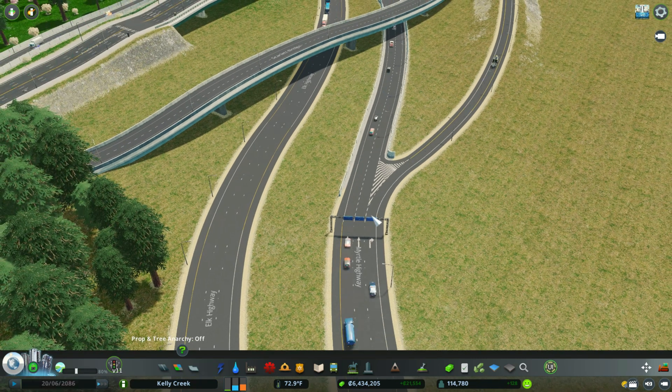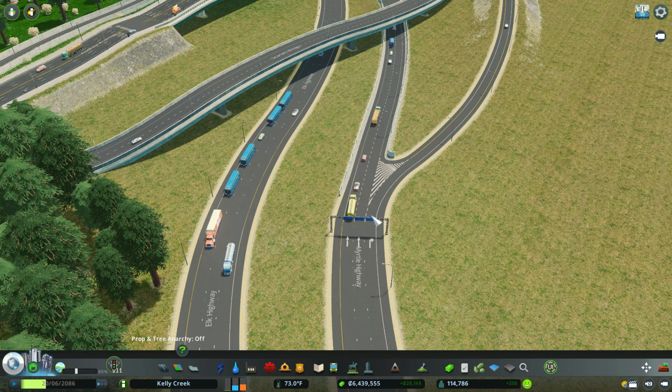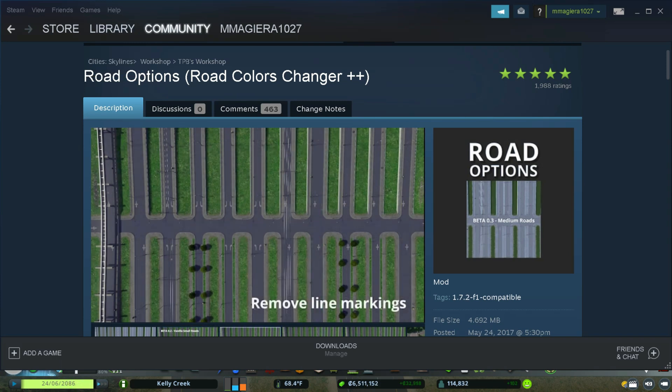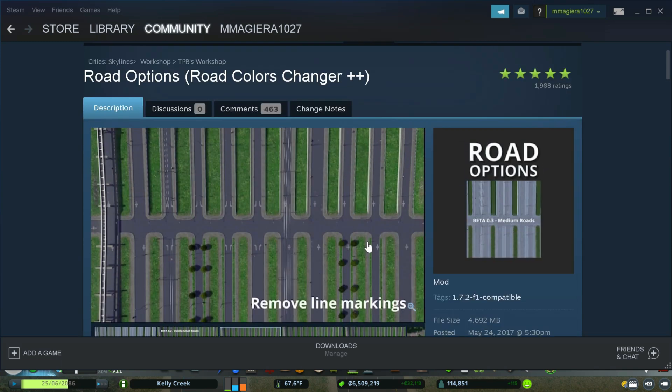That seems to be a good middle ground of how to make your roads black, but not so dark where it's too much. So let's now go to the Cities Skylines Steam Workshop, and I'll show you exactly what the mod is called. This is the Steam Workshop, and the name of the mod we're talking about is Road Options — it is the Road Colors Changer++ mod. As you can see, I am subscribed to it. If you click the green button, you will subscribe. This is the mod that makes all of your roads black or lighter, as you want them to fit your city.